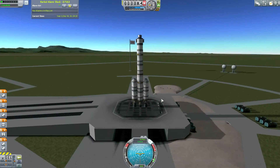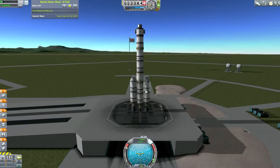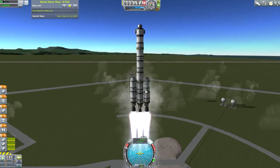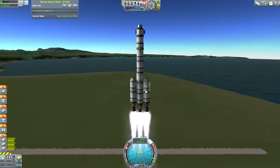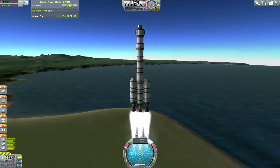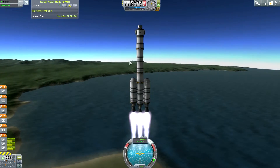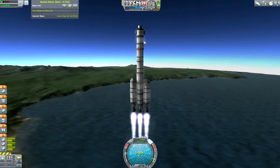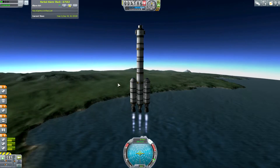On the launch pad, we turn on SAS and get ready to launch. With liquid fuel engines, unlike boosters, we need to turn up the throttle before hitting space — that's the key difference. The cool thing is we can control the throttle entirely. When we hit around 250 meters per second, drag effects start appearing on the tip of the rocket, showing we're pushing hard against the atmosphere.